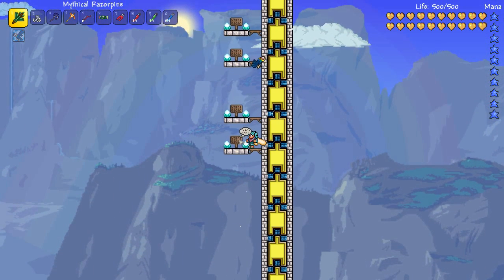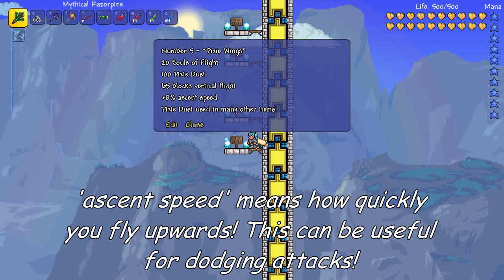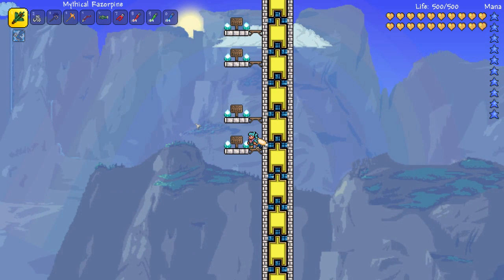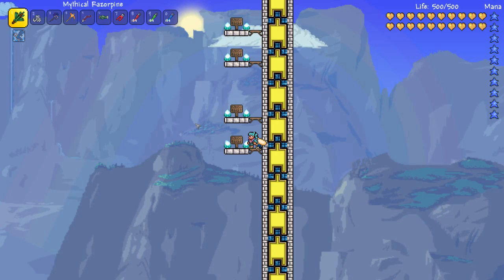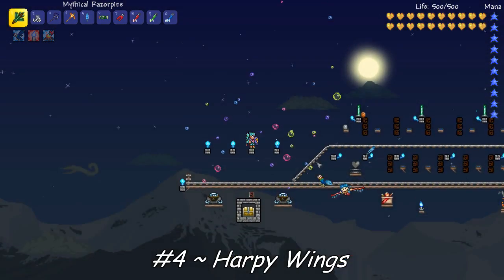Here we are doing the flight test for the Pixie Wings. It ranks the lowest out of my choices — it needs Pixie Dust and 20 Souls of Flight. It can fly you 65 blocks high with an 8% boost to your speed. It's easy to acquire pretty early in hard mode, and that's why it's number 5 on my list.